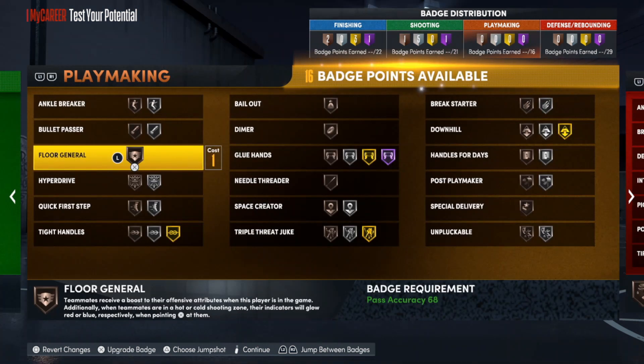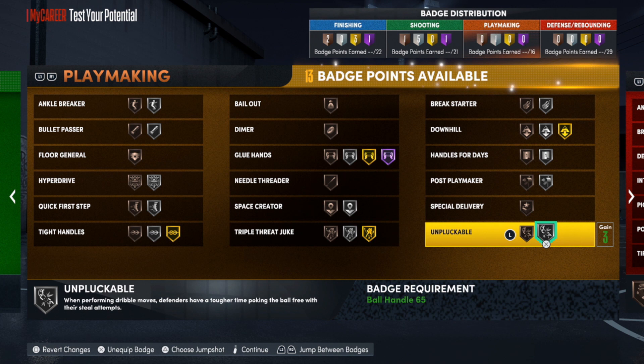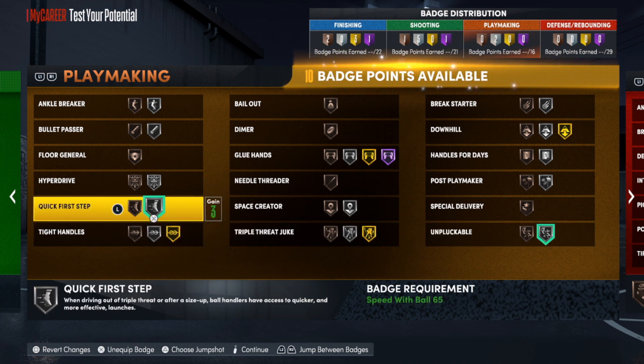For playmaking, it really depends on what you plan on doing with this build. If you want to dribble, make sure you have Unpluckable on. If you're going to be rebounding, make sure you put Break Starter on. These build videos are just templates, but you should already know what you need — and if you don't, ask in the comment section and I'll get you right.